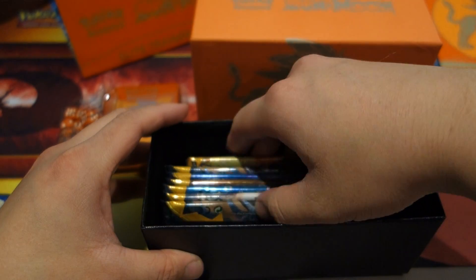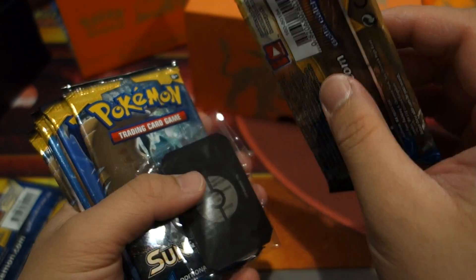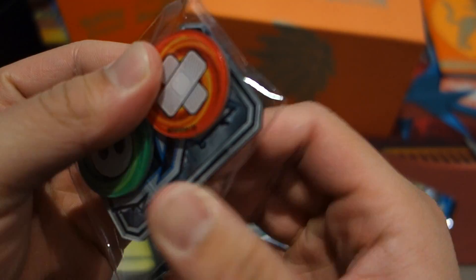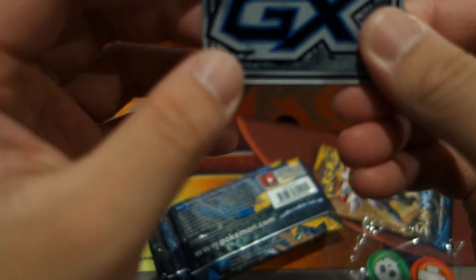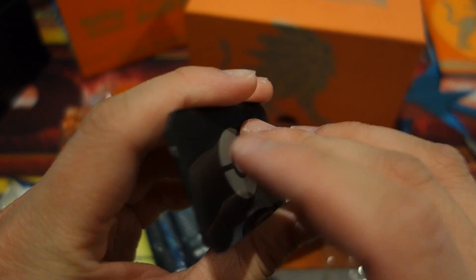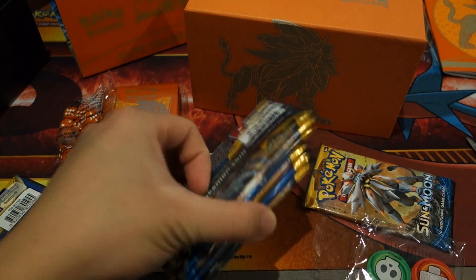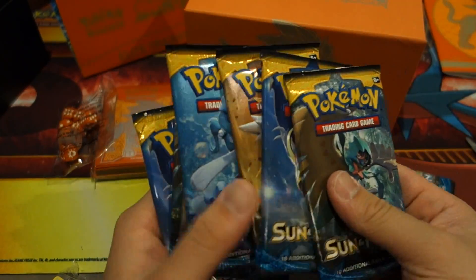We got what we came for. Totally forgot to mention the tokens — they do look a bit different from before. There's the burn, poison, and the GX token, which is a really solid token. If you guys get one of these, they're designed pretty well — looks really neat. I'm really excited to use these in an actual match in the future.